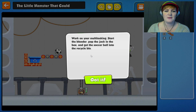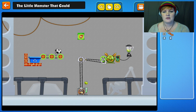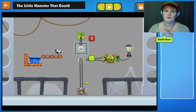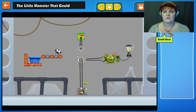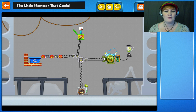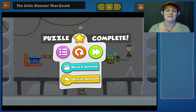Work on your multitasking: start the blender, pop the jack in the box, and get the soccer ball into the recycle bin. So demanding! Start the blender. Pop the jack in the box, get it at least. And - Noooo! Ah-ha! I'm a champion.